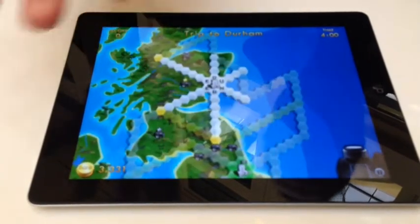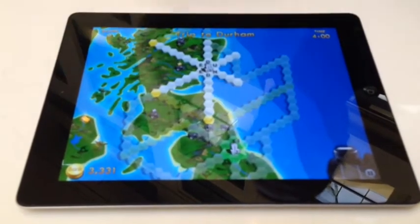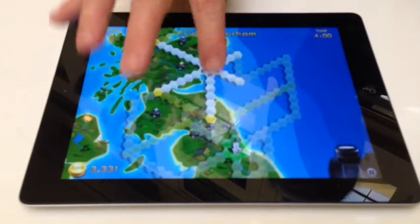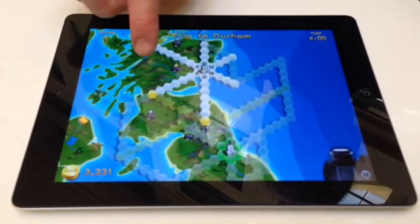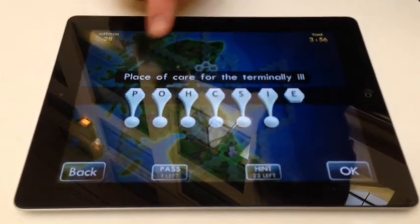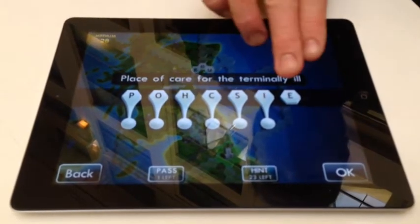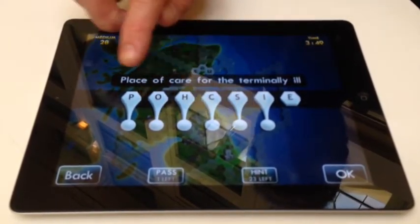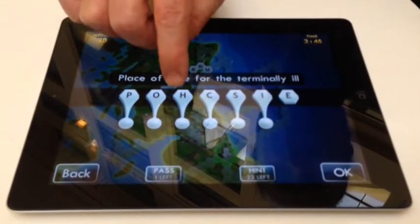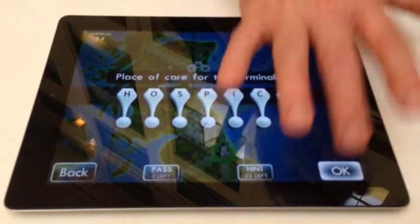Word Explorer is like a crossword that's been mapped across the entire world. You can imagine a hex grid mapped around the world. We're connecting with the major cities in the world via these crossword grids. We move around the world by answering clues. 'Place of care for the terminal' is a clue. This is an anagram — we have to work out how to swap the letters around to get the right answer. This E is correct. The answer is hospice. Press okay.